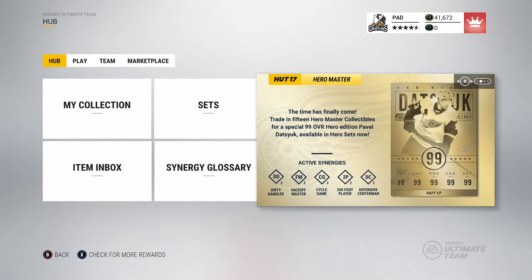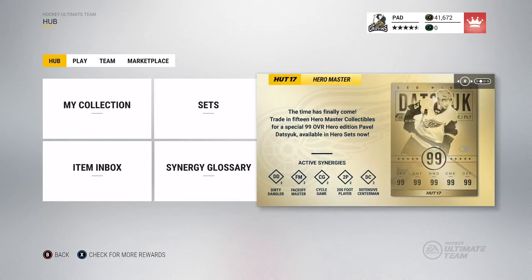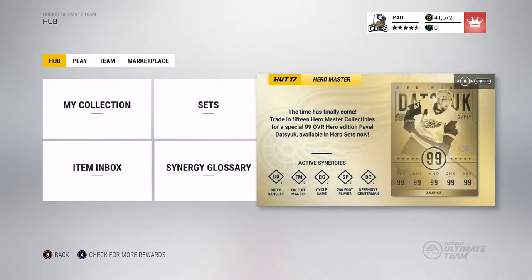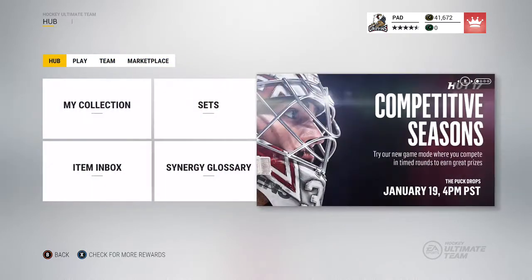What is up everybody, it's Paddy. Bringing you guys a brand new video. In today's video we actually have the new HUT 99 OVR suit, which actually has some two new series at 200 foot player and defensive center man. You need to train 15 collectibles for him. We also have the competitive season — already made a video on that.